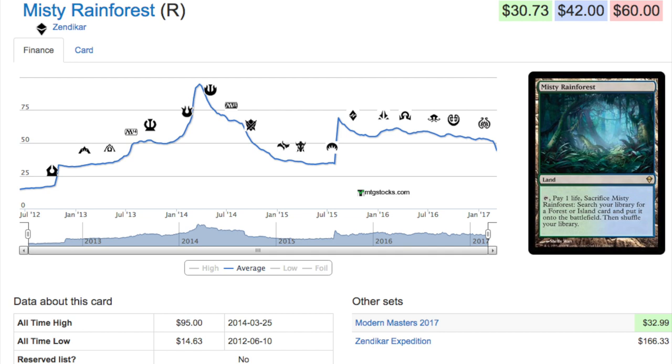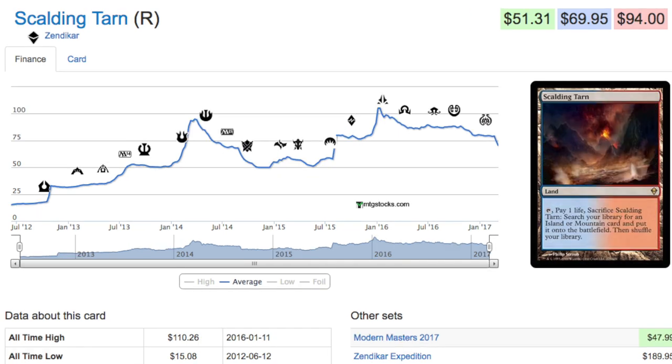The Onslaught fetchlands are not a good case example of what's going to happen here. The Onslaught fetchlands entered Modern as a new format when reprinted, and were reprinted heavily in Khans of Tarkir, a standard set where packs are four dollars compared to ten-dollar packs in Modern Masters 2017. There were also more Zendikar fetchlands printed than Onslaught fetchlands, so when you add all the supply together, prices are going to tank even more than they are today.